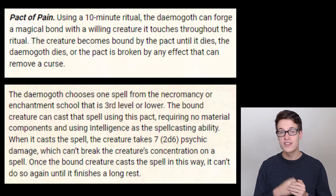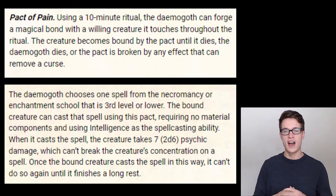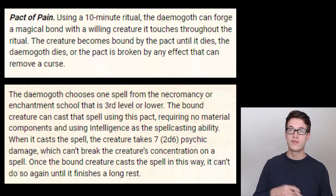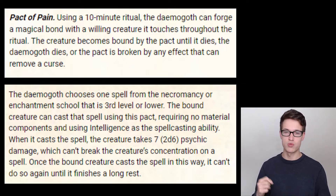The Pact of Pain feature that this Damagoth has is kind of a pseudo-warlock pact where the Damagoth, which is a demon, makes a pact with somebody and they get to cast a first through third level spell of the necromancy or enchantment schools for free once a day. However, they take 2d6 damage when they cast it in this way. The reason the Damagoth wants to do this is because they feed off of pain — that is what they consume.